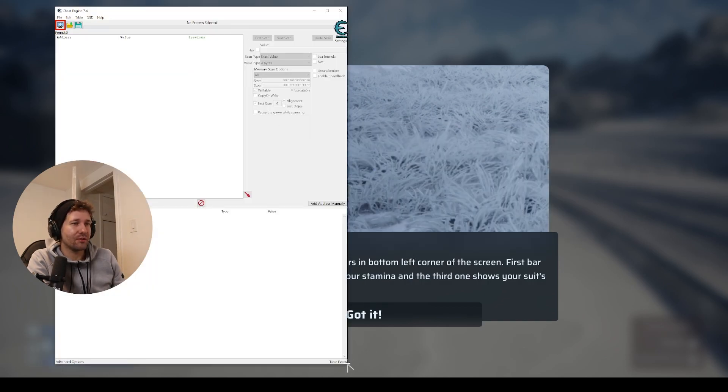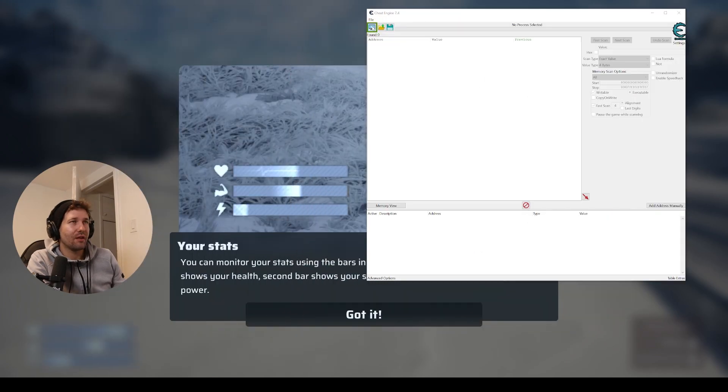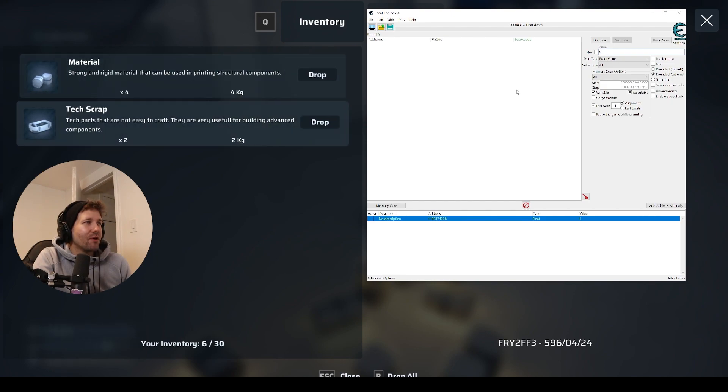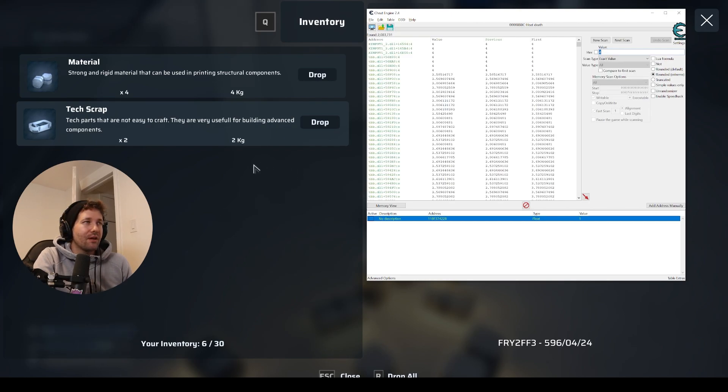So we're going to open Cheat Engine. This is Cheat Engine, and what Cheat Engine will do is attach to Heat Death. Now we can try to find some values that we can change. If I go into Material here — it's 4 — and just scan for 4, and just cheat the item. Just get an easy win here. Scan for 4.